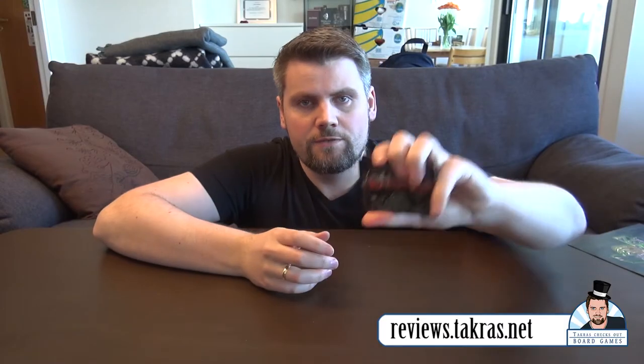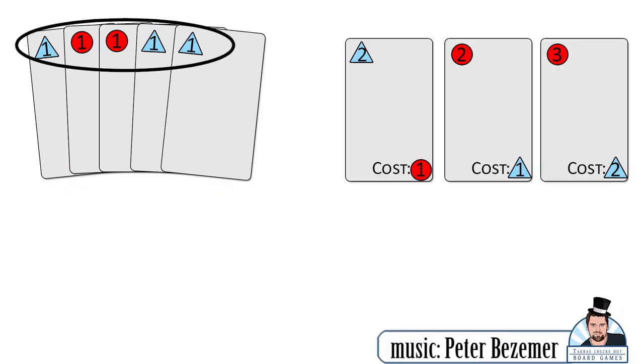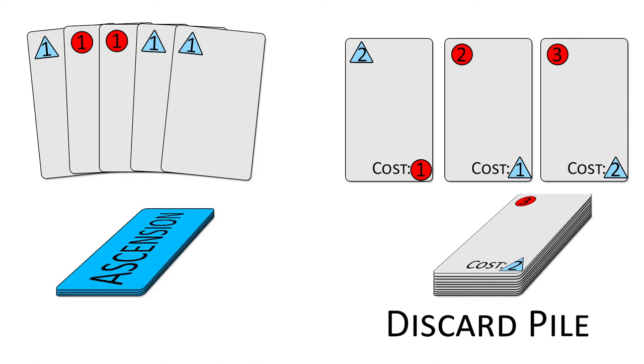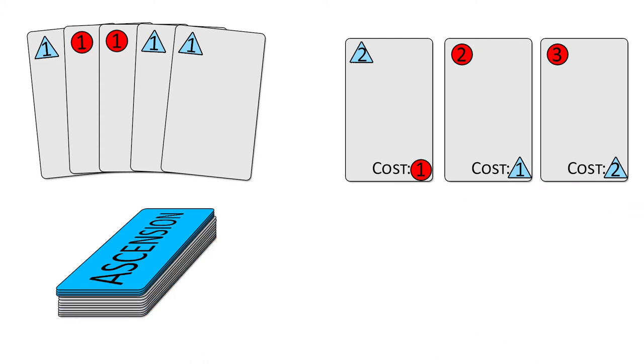So in for example Ascension, which I have here, every player starts with the same identical 10 cards. And they look like this. They have two different monetary values — they are runes and they are combat — and those two are the only ones used in the base game of Ascension. On my turn I can use these cards and play with the runes here to acquire more cards and put them together with these into my own personal discard pile. Then I draw new cards from my own draw pile. If I need to draw more cards from my draw pile, these cards from here will be shuffled and become a new draw pile, with the new cards that I bought previously. So this way I'm building the deck within the game.